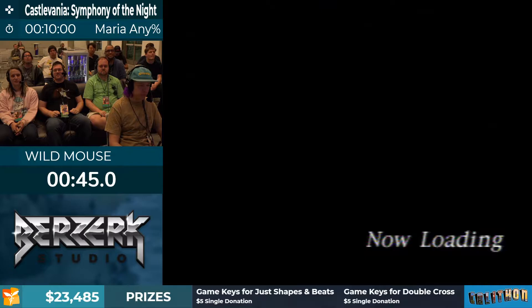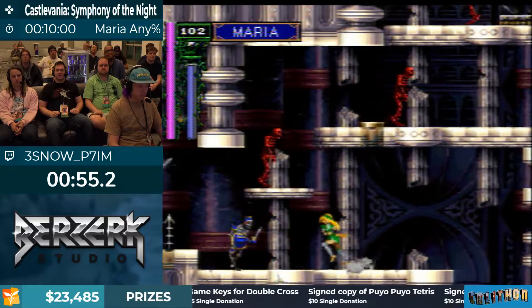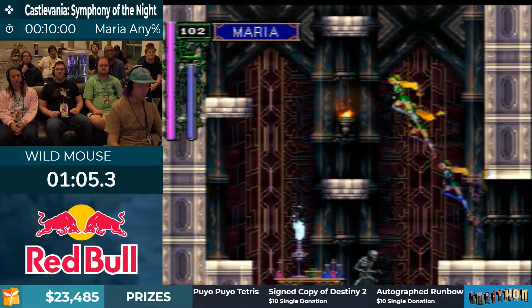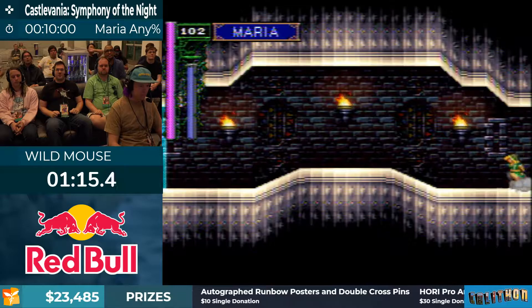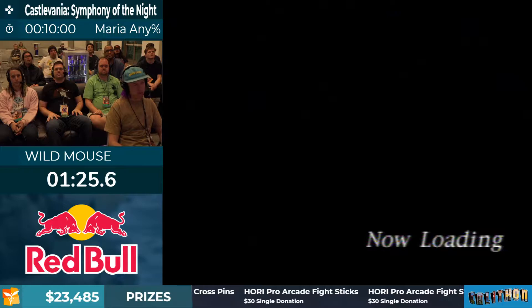Another thing that Maria gets that's pretty exclusive to her is access to a triple jump, which is very nice for changing your positioning or readjusting as you need to. Another very distinct change for Maria as opposed to Alucard or Richter is her super jump — that can cut a very, very sharp angle, giving her a lot of different options for moving through various types of rooms. She's also got a backdash that you can buffer through the blue doors, which saves a bit of time as well.